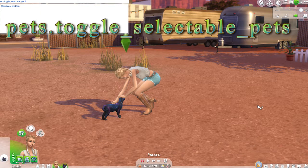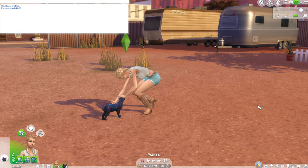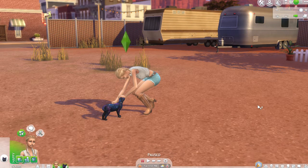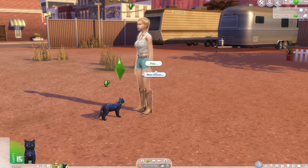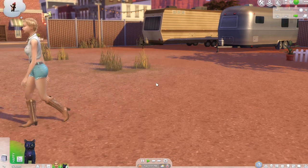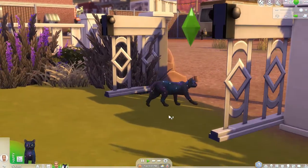And then if you decide at a later time that you don't really want to play as your pet anymore it's the same exact code to turn it off. So we're going to go ahead and hit enter, then we're going to hit escape on our keyboard in order to close the cheat box. And just like that we can play as our pet and do all other really cool fun stuff with our pet.